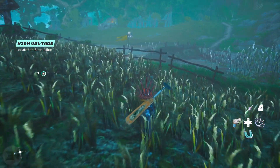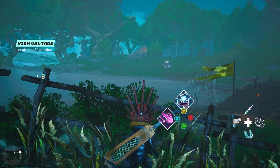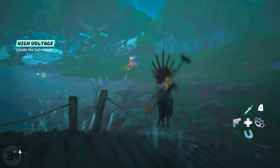Welcome back to the channel and welcome back to Biomutant. Today we're going to be looking at the automation and how to get a hang glider, health and damage boosts, and a turret to fight alongside you during fights.